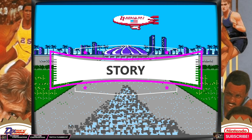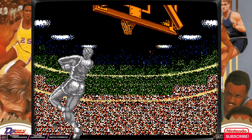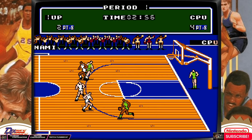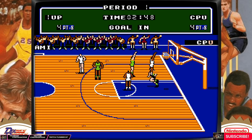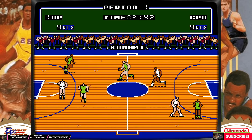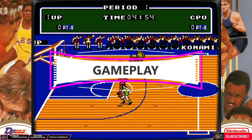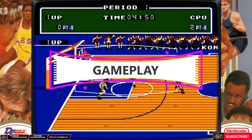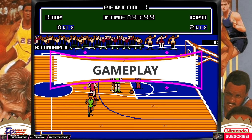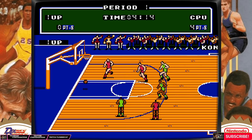Since this is a sports game, it doesn't really matter that there isn't much of a story or plot. In Double Dribble, a large basketball game is being played and a large number of people are attending. An 8-bit version of the American National Anthem plays in the background as the crowd moves towards the stadium, and the classic Stars and Stripes and Konami blimp soar overhead. After that, you just need to choose which two teams will compete in the championship match before taking to the court and trying to win the match.